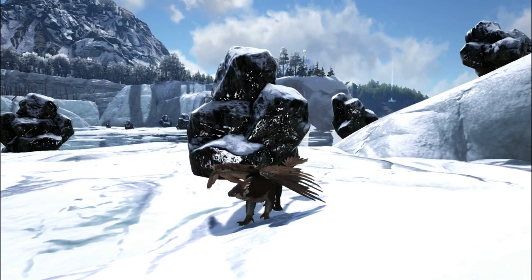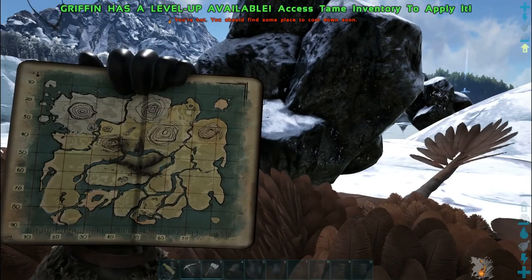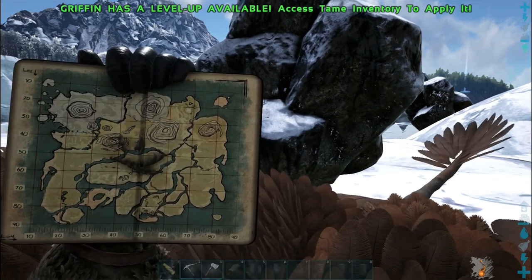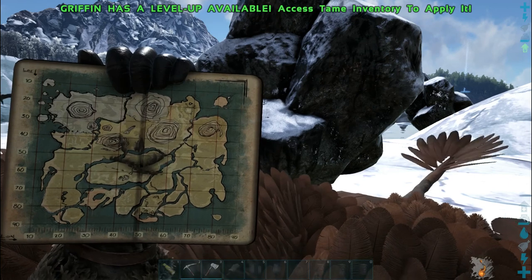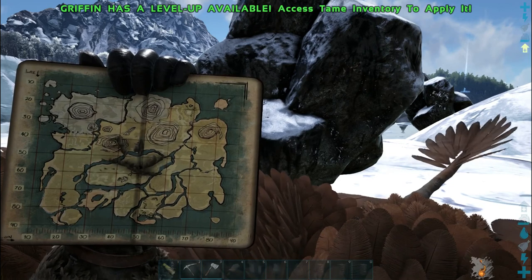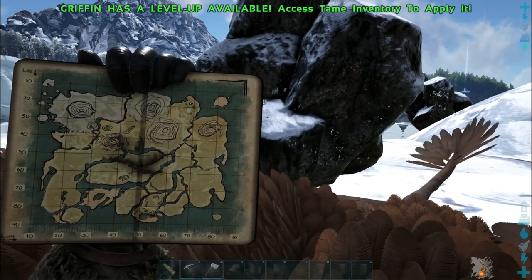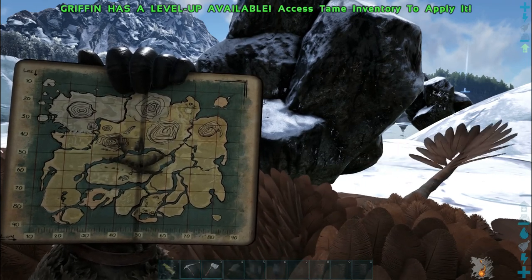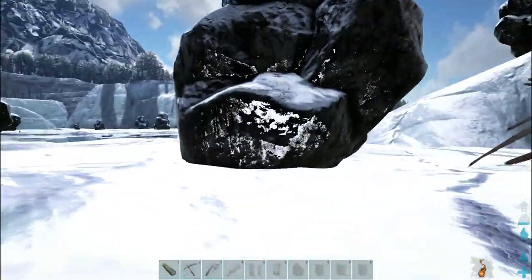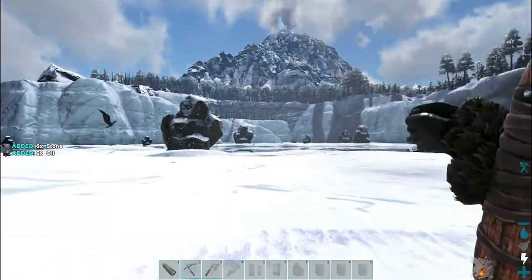Oil can be obtained from oil nodes like this one behind me. This is on the island map and it is located up north, where you can see the white regions — on the far upper left corner there are some islands. That is where you will find the oil vein. Oil can also be obtained by killing certain creatures like the trilobites — they will give a small amount of oil. The tusoteuthis or giant squid will also give a form of oil; they give ink, which can be used as oil in the same way to create gasoline.